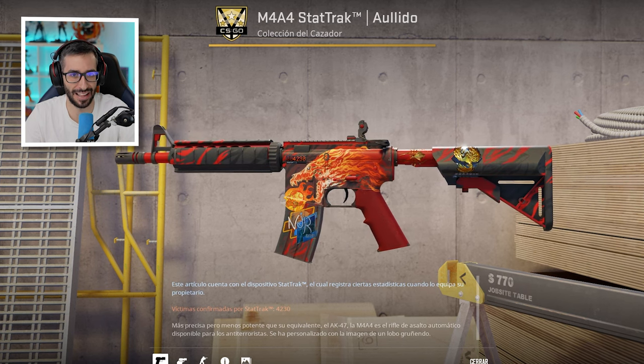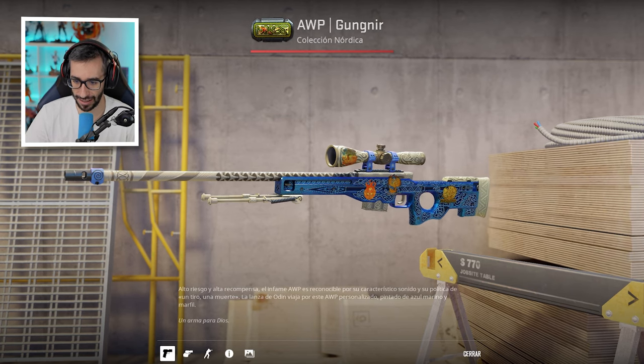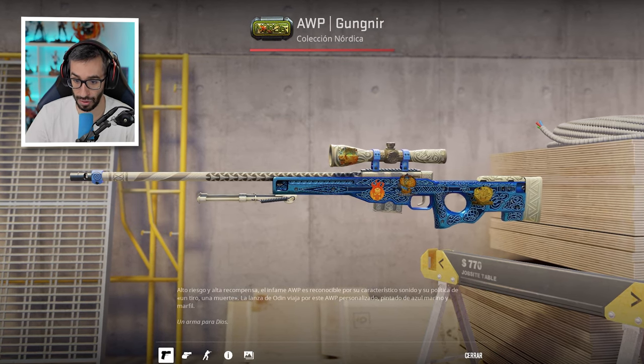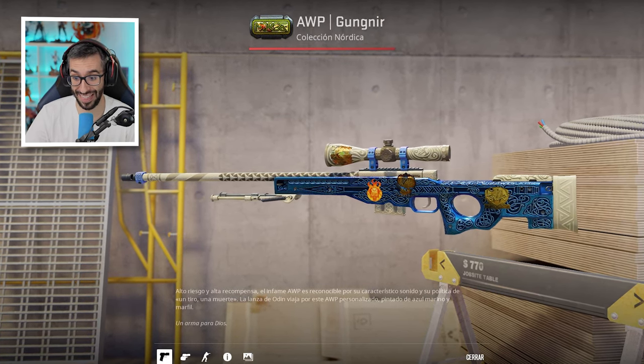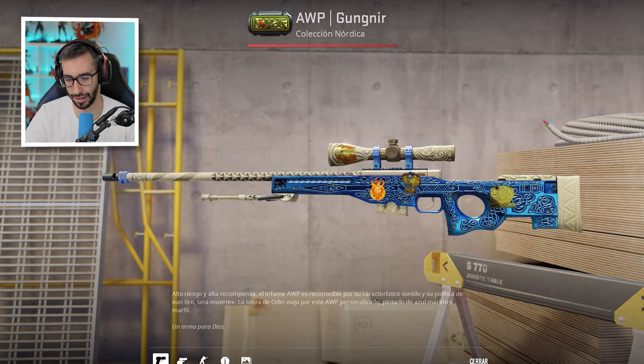Neymar le mete bastante caña al juego y hay otros conocidos jugadores de fútbol que juegan con él. Tenemos el AWP Gungnir Factory New, de nuevo con esa pegatina flameante, con una pegatina dorada de Genie de la PGL, que vale una absoluta barbaridad.